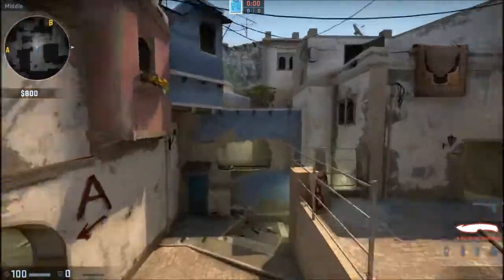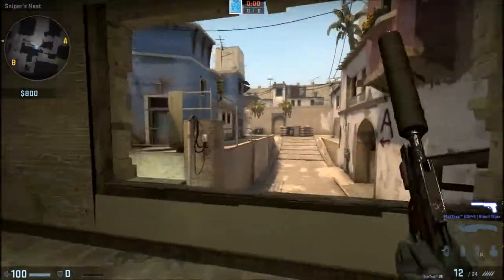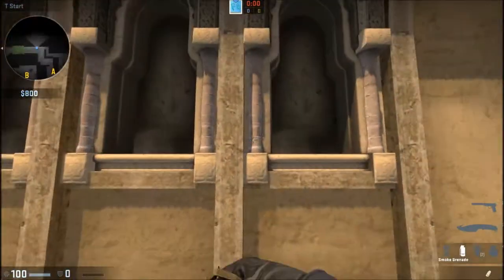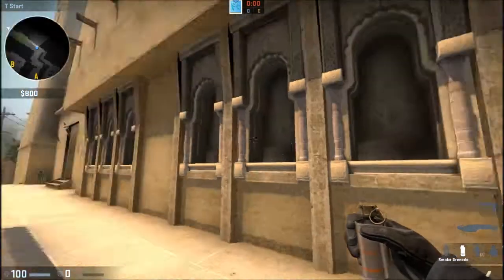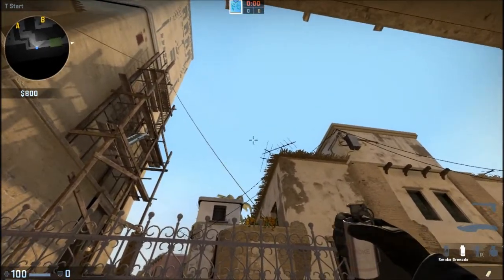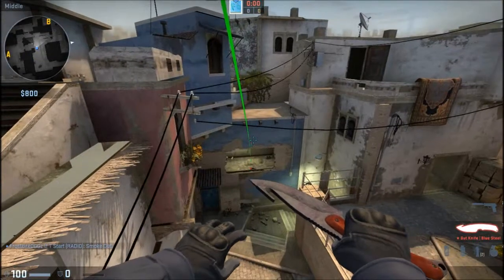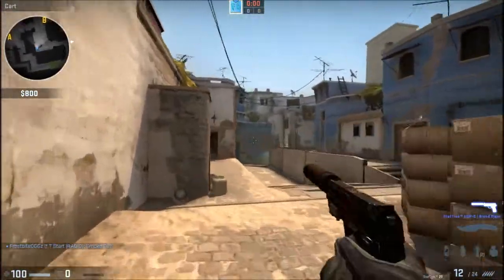This smoke here is for the middle window, so whenever your team wants to take up mid, they'll be safe from any AWPers from the window. This is also probably one of the most important and used smokes for this map, since it's really vital — you can protect your teammates from dying to AWPers at mid at the beginning of the round. The way you set it up is that you line yourself up with the middle of the last window at T spawn, then you aim left to the tip of this antenna, hold down your pin, and just before you're about to hit this fence while running, you let go of the pin. It will travel all the way through, bounce into the window, and smoke it off, so your teammates coming out to mid will be safe from AWPers.